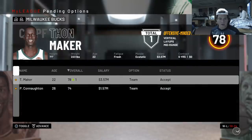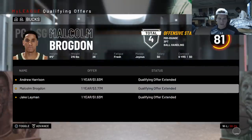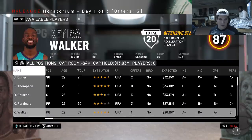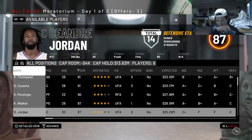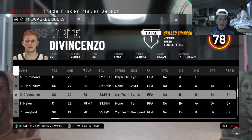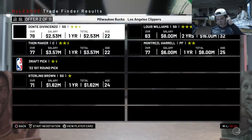Thon Maker could also be part of a trade. Pat Connaughton will be coming back. Not sure how much cap space we have since we're paying Giannis, Drummond, and McCollum. Forgot Brogdon is a free agent too - money is going to be a real issue this year. Porzingis looks like he's opting out from the Clippers but 98% chance the Knicks match it. Kemba wants to go back to the Hornets. I'm probably going to have to package D'Vincenzo, Thon Maker, and a first round pick for a power forward.